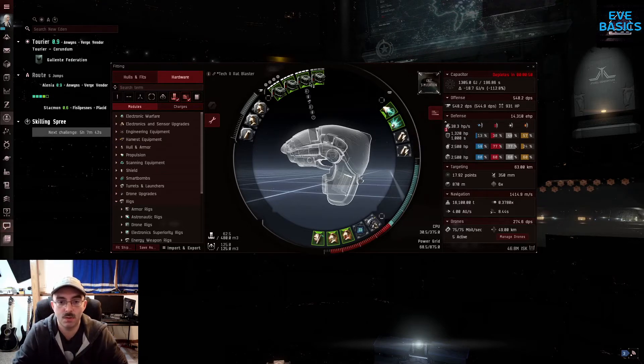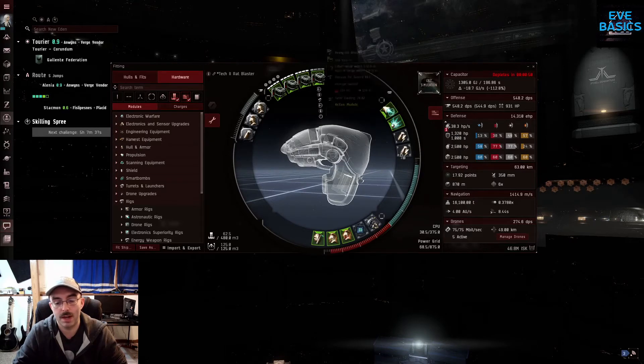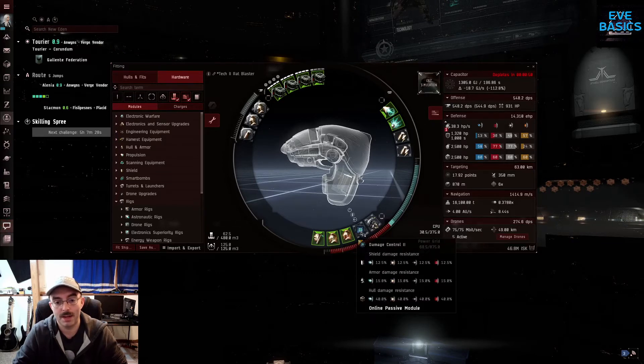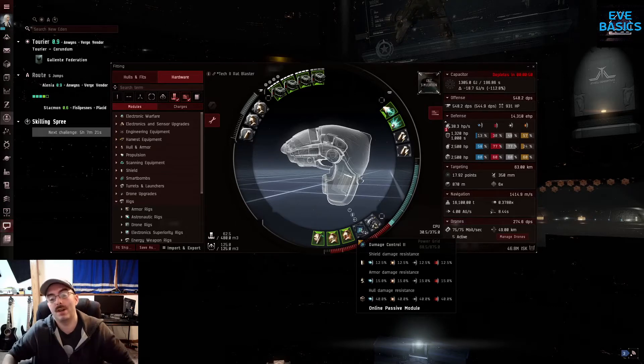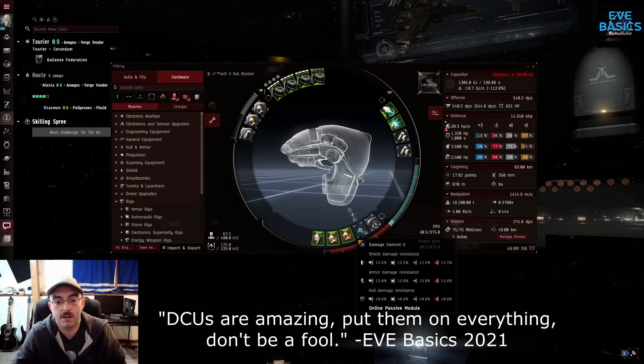There's nothing else to really put in the mid slots on this. You don't really need the tracking turret. Like I said, if you're webbed down and orbiting close enough, you hit every shot — it's no big deal. Only one DDA, because we do have to have a decent chunk of tank on here since we've got to get in on these battleships, cruisers, and battle cruisers and stuff. We do end up taking some damage. DCU, because it's a DCU and you almost can't go wrong with it. DCUs are amazing. Put them on everything. Don't be a fool.